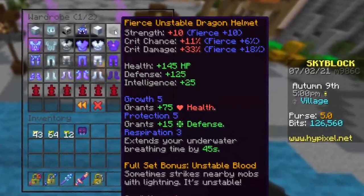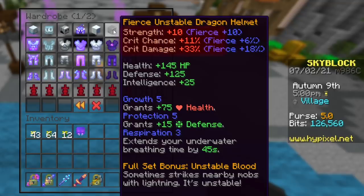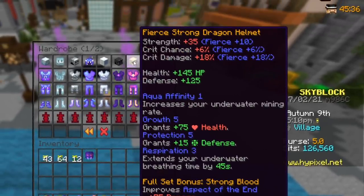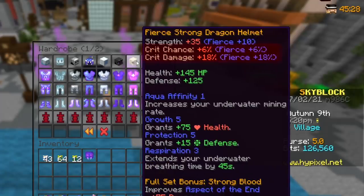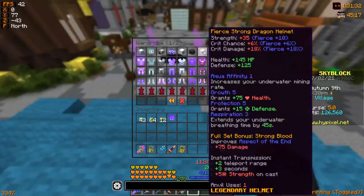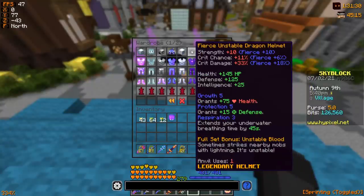Looking at the Unstable Dragon helmet, it provides plus 10 strength, plus 11% crit chance, and plus 33% crit damage. Comparing this to the Strong Dragon helmet, the Strong helmet gives you plus 35 strength — already a lot more. However, when you compare crit chance and crit damage, the Strong helmet lacks a lot more of both, which are actually granted as base stats by the Fierce reforge on the Unstable Dragon set.